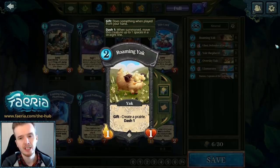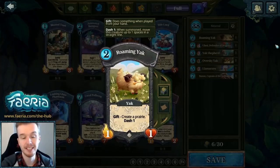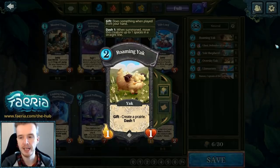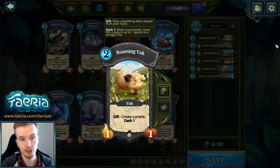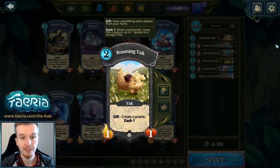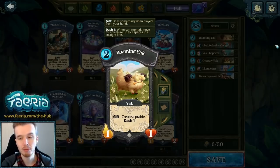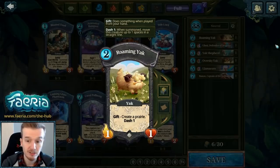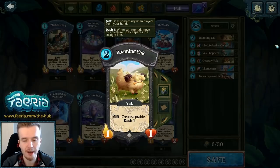It's a 2-fairy 1/1, so it's a little weak stat-wise — basically a farm boy — but it has Dash 1 so it can move around, and it creates a land, making it pretty solid for its cost. You get a creature, an extra land, and a bit of mobility. It also has synergies with other cards: when it dies it reduces the Mother of All Yaks' cost, you can use Yak Shepherd to give it Charge 2 and 3 attack, turning it into something like a wind soldier, and you can also use it as a sacrifice target. Demon Wrangler might find its way into yak decks because of this card.